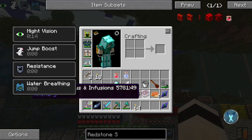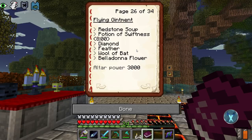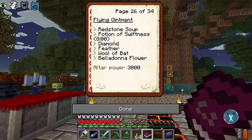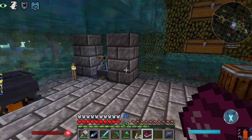The book that we need in order to make this — the flying ointment — you make it in the kettle. You need the redstone soup, which we have; the potion of swiftness 8 — it has to be 8 — which we do have; we have diamond, we have a feather, wool of bat which is what I was missing, and a belladonna flower. Plus you need 3,000 of the altar power.